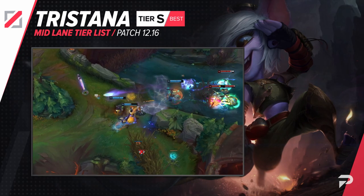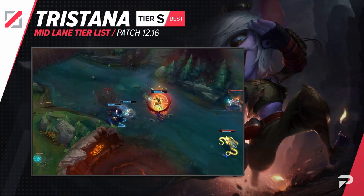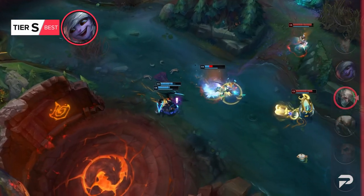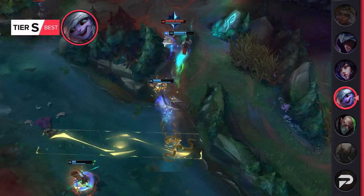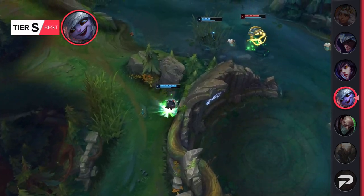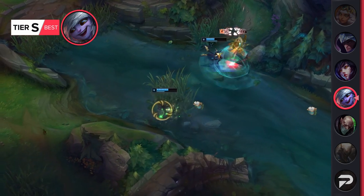Tristana moves up to the S tier. She's got some nasty all-in potential in lane, is able to go for cheesy kills as early as level 2, but she's not a champion where you have to close the game out fast. She also scales really well, and if you can make it to 18, her insanely high range, mobility, and self-peel makes her a very self-sufficient hyper carry.